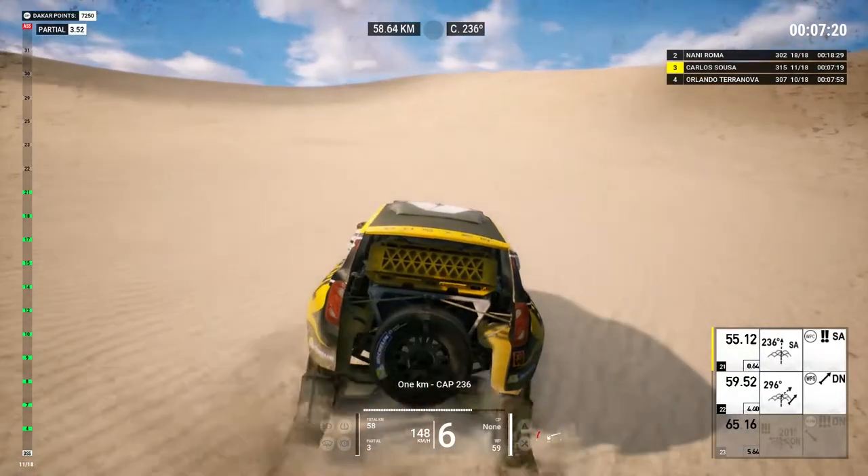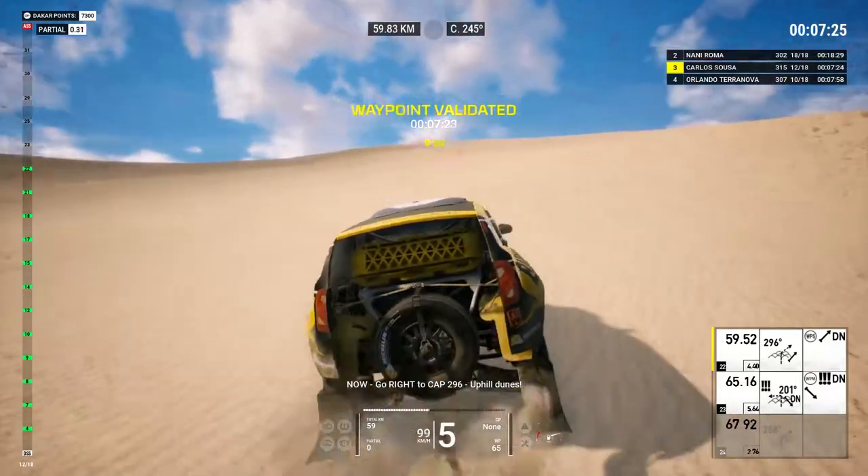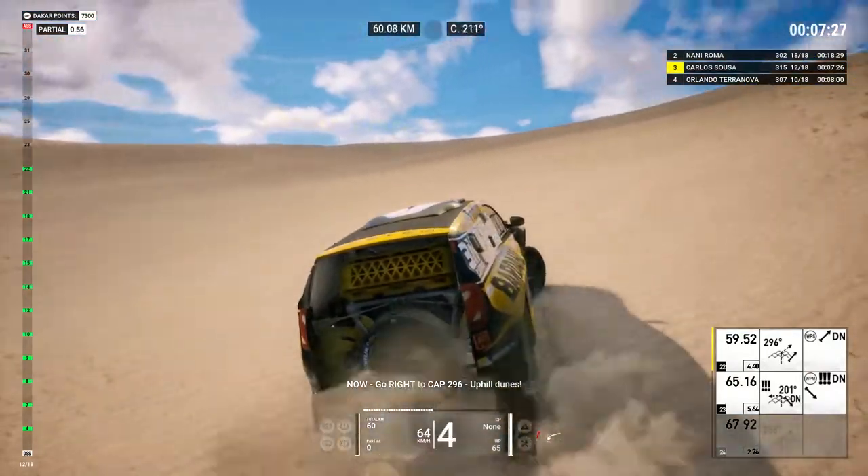4Ks on cap 236. 1K, cap 236. 500, go right to cap 296. Now, go right to cap 296, uphill dunes.